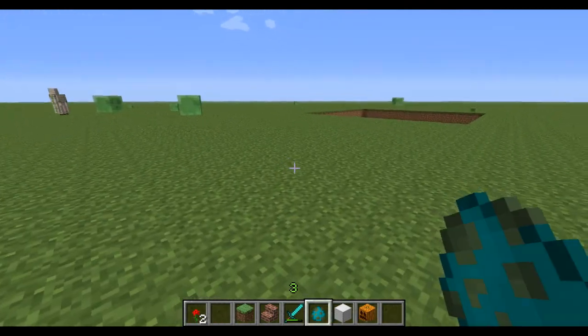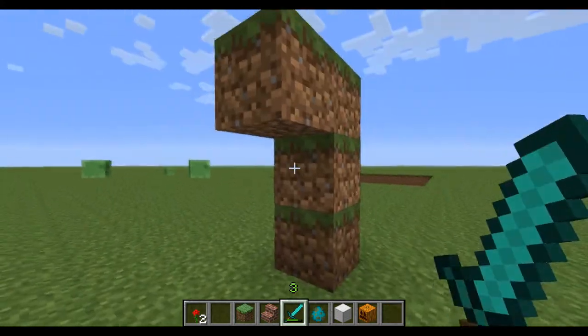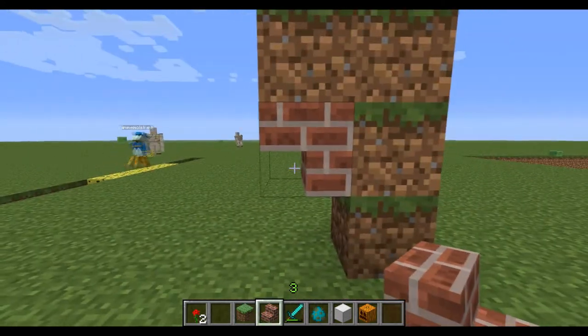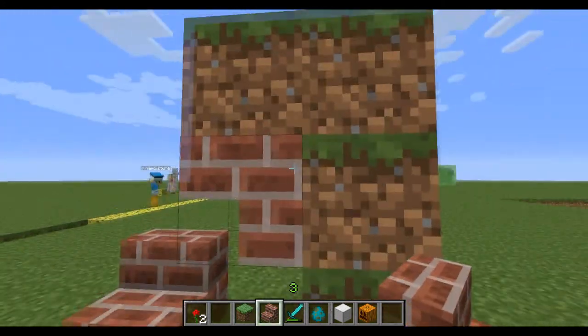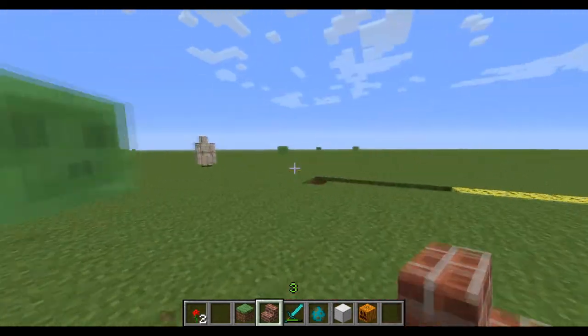Also one small thing — there are upside down stairs now, so you guys can decorate some stuff. Here's the right way, and here's upside down. Not that useful, but good for decorating I guess.